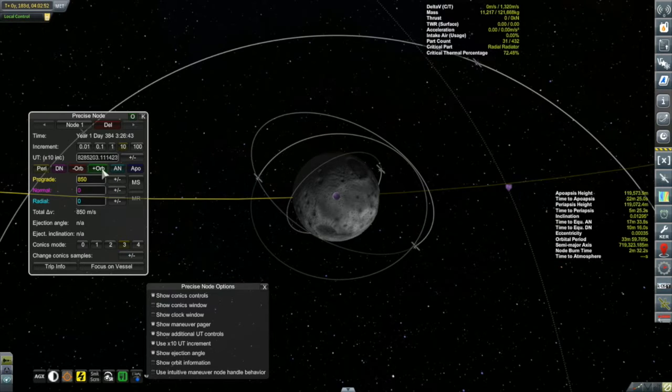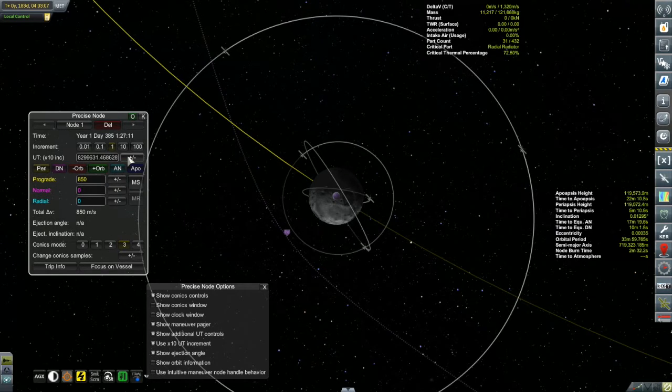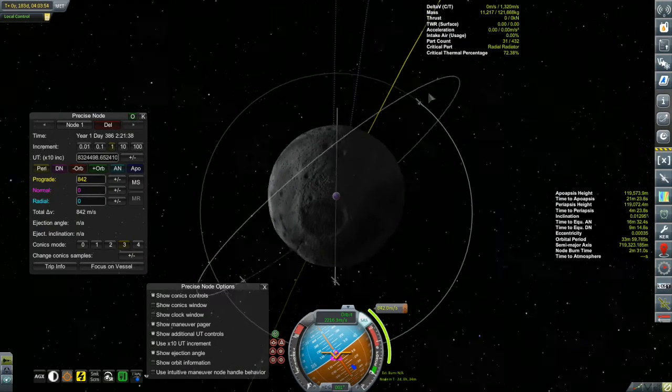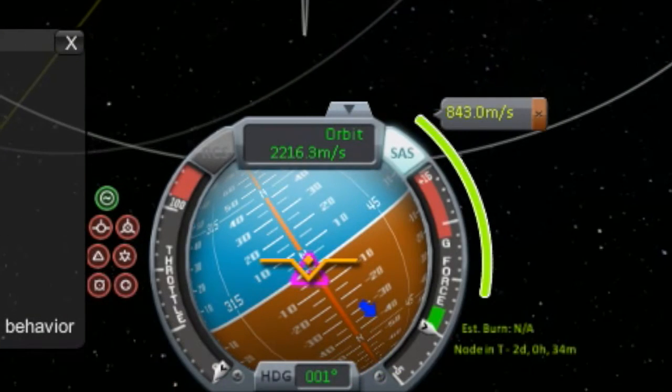I'm using Precise Node, though this feature also exists in the stock maneuver node editor. What I'm doing is looking at the ARM B's orbit - the lowest satellite in the moon's orbit - and popping ahead an orbit, then adjusting timing so the trajectory intersects the moon again. I continue moving in the future until my trajectory is running parallel to the plane of the polar orbit. Once that incoming trajectory is parallel to that polar plane, that's when you want to do your transfer burn. It takes a little playing around but I'm closing in on it.